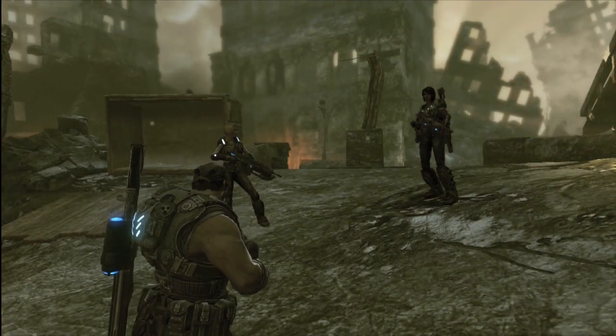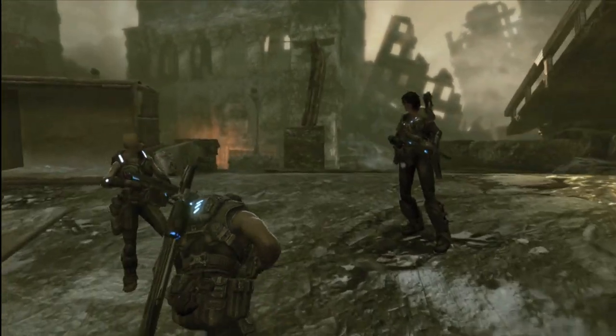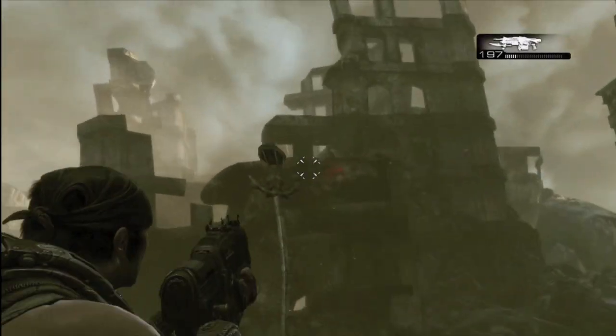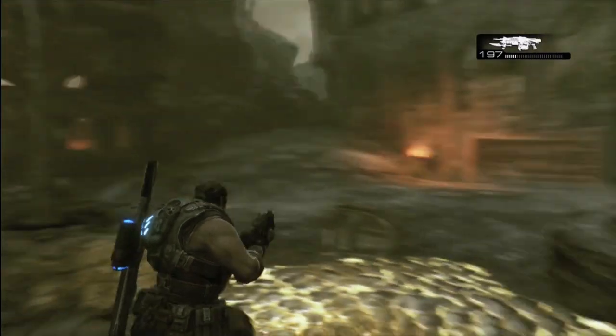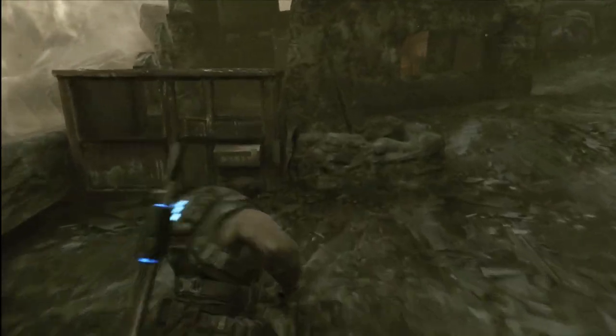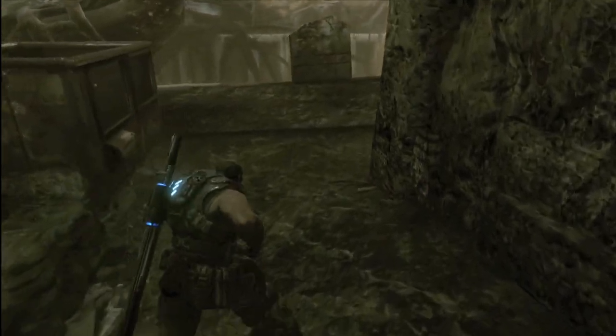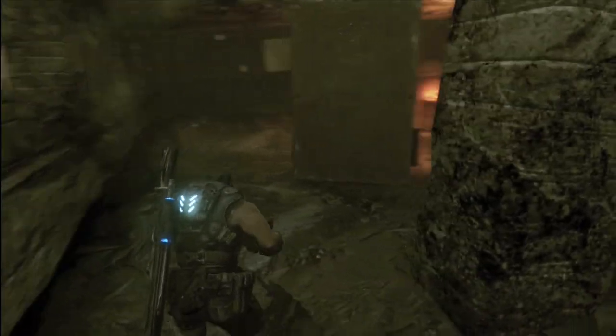We're on Act 4 now. This is the chapter Ashes to Ashes. This is when you're chasing after the ash man and you see that big container full of enemies that would have dropped on you. If you look up, you see the COG tag sign. Run behind that metal shed, and in what looks like a cupboard kind of thing is COG tag number 11.